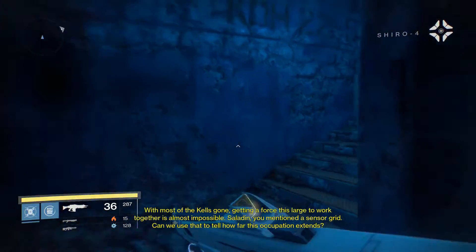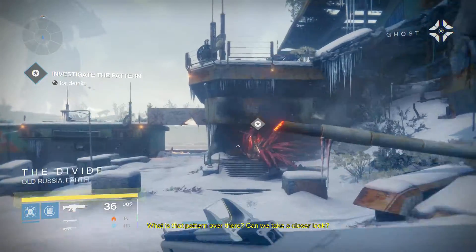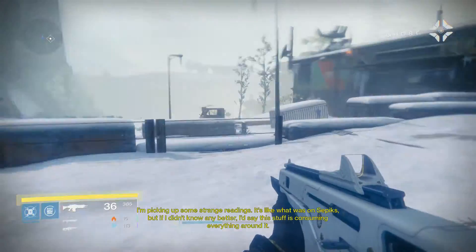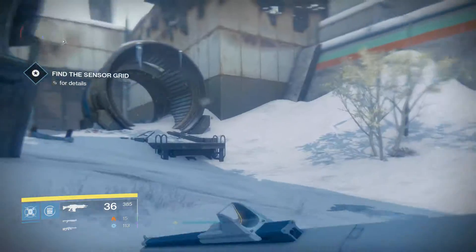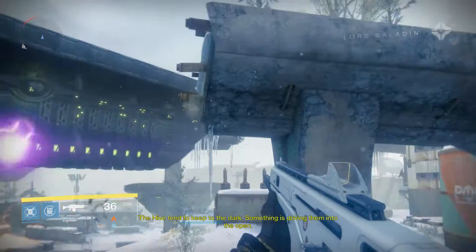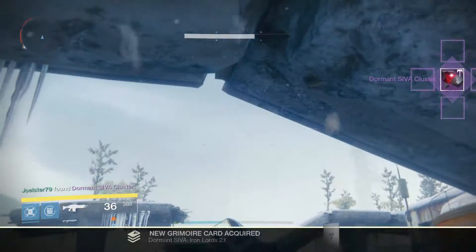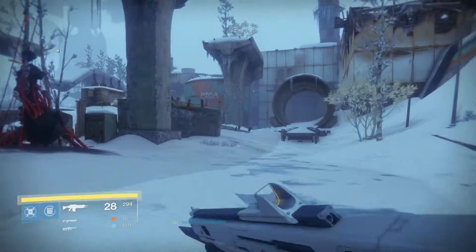Now we're going to follow the road all the way to the end until we reach the divide. Once we get here, we're going to scan this with our ghost as if we're doing the mission, and then go straight back. Continue until we get to this bridge, jump in here, and then turn into the bridge. You will see the cluster right here hanging on the bridge — you're going to have to glide to get it. You have a few seconds to get it, but it's pretty easy to collect.